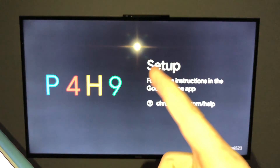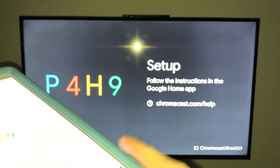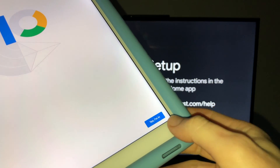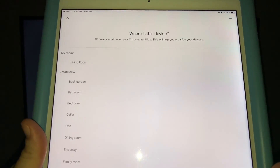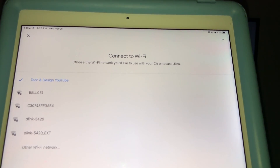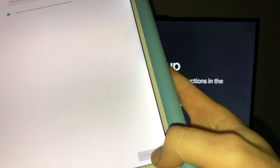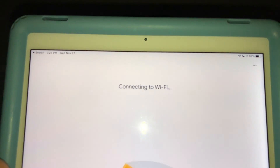You'll see a code on your TV screen and the same code in the app — everything should match up. Tap 'Yes, I'm in.' You can choose where you're located — I'll choose Living Room — and hit Next. You can put in a custom name. At this point it will ask you to connect to Wi-Fi, so choose the correct network and hit Next, then enter your Wi-Fi password.